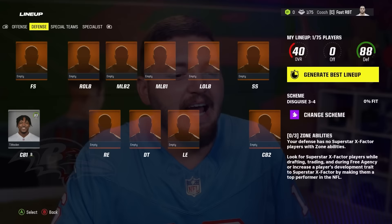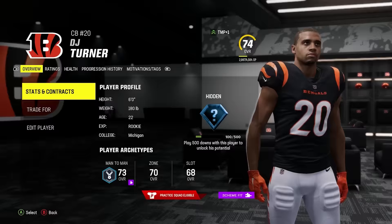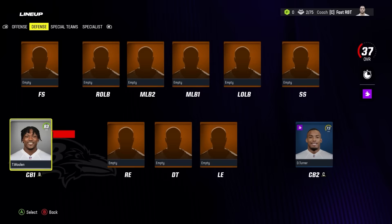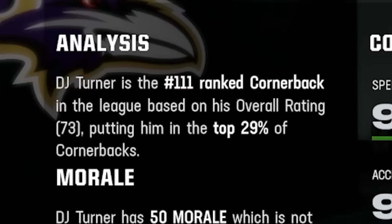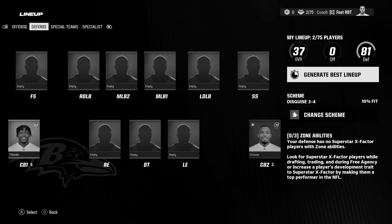Now time to add the second fastest corner in the game across from Tariq. Our cornerback number two is going to be DJ Turner — looks like we're getting our first rookie. He literally has 97 speed as a rookie, which is insane. He has fantastic catching too. Even though he's fast, it does kind of suck when your cornerback number two is the 111th ranked cornerback in the league. That brought our team overall down to 37 and our defense down to 81. Not the best of starts for our playoff run.